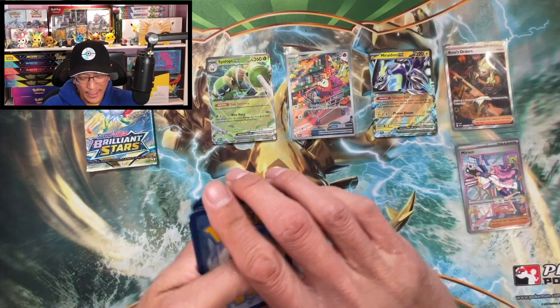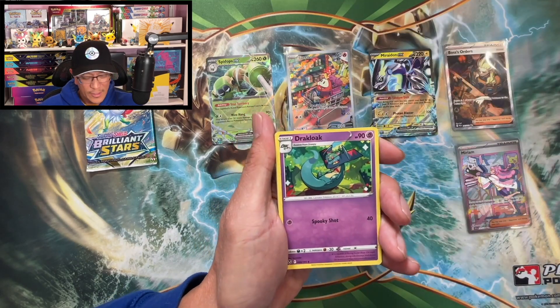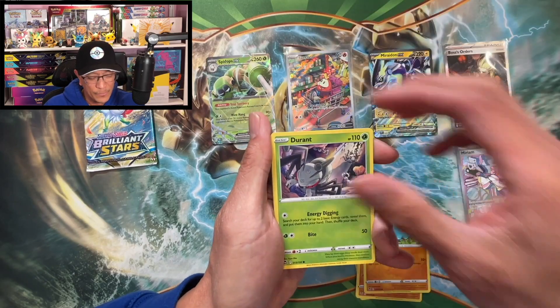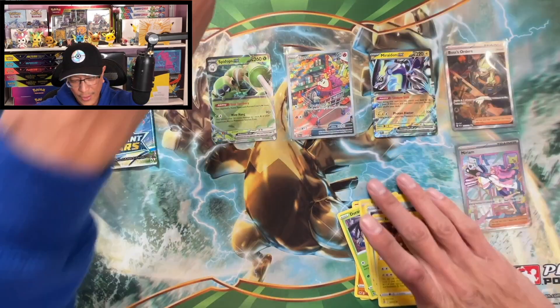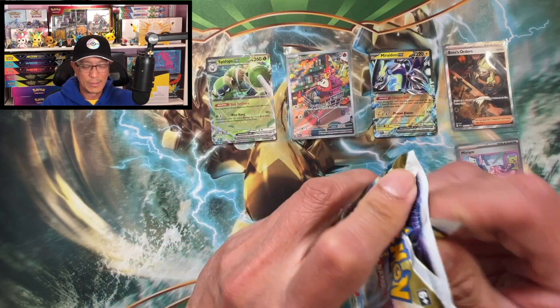Continuing on — psychic energy, Drakloak, Wormadam, Donphan, Fampily, Durant, Emolga, Beldum, Stun Fist, Claydol reverse holo, Zacian non-holographic. Unbelievable — that was insane. Wow.